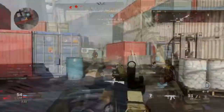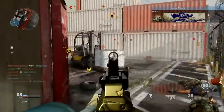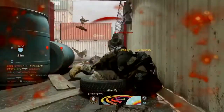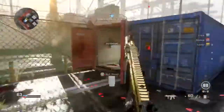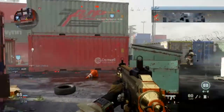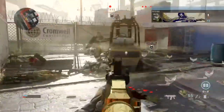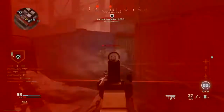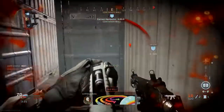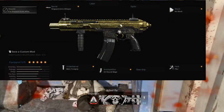The second class I use is the Kilo 141. I want to let you know this is not my original class setup — I got it from a YouTuber whose name I'll put in the description when I find it. This Kilo class is literally a shredding weapon. It's monstrous and overpowered. It's pretty much an assault rifle and SMG hybrid because you run with no stock — you run really, really fast.